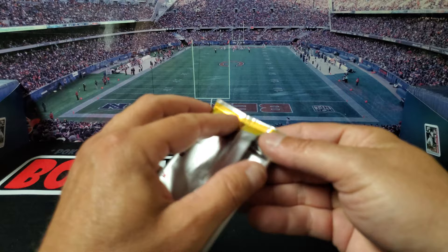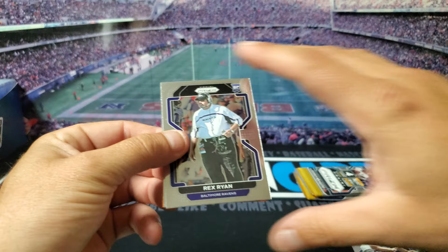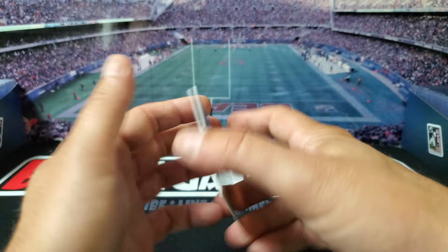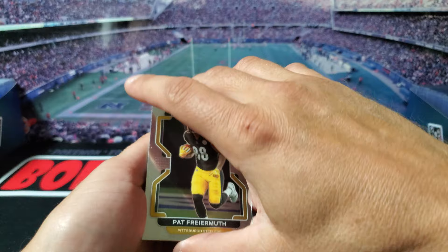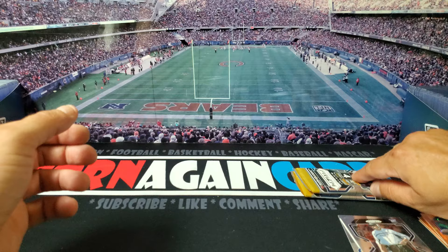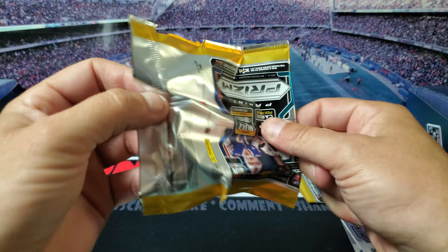Three packs left. You got Rex Ryan — that's pretty funny — Cortland Sutton, Pat Freiermuth. That's probably our best rookie so far. And our next Orange is not a rookie; it's gonna be Joe Burrow though. I'll take that one. If you're not gonna get a rookie, you definitely want one of the top quarterbacks especially.